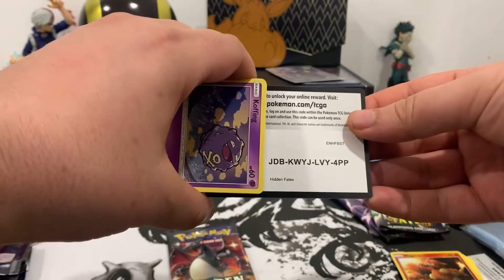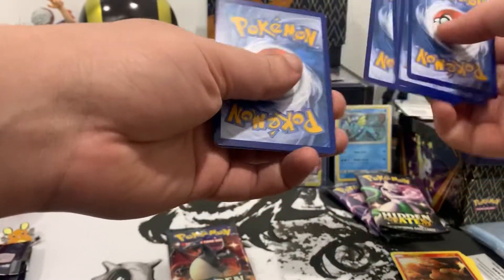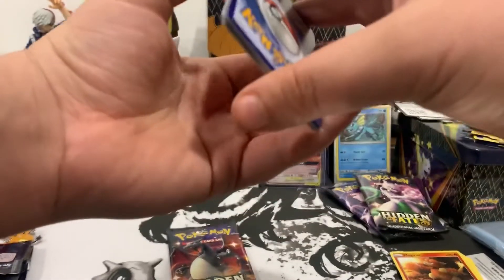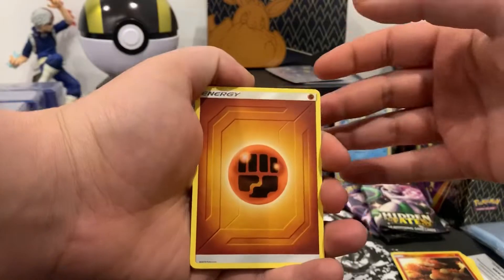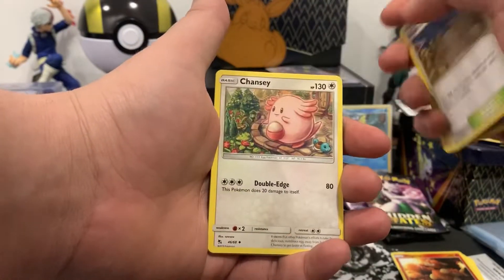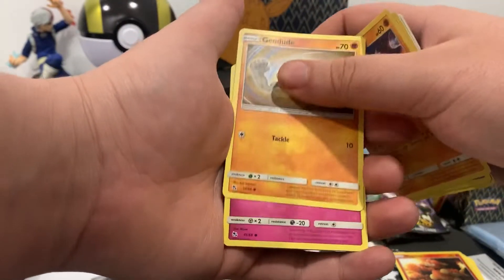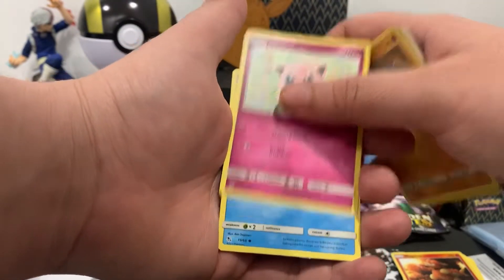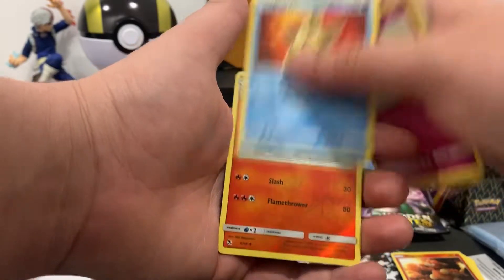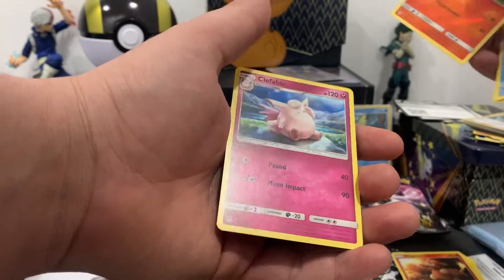Here is the code card — one, two, three, four to the front. We got Fighting energy, Farfetch'd, Brock's, Chansey, Coughing, Cubone, Geodude, Jigglypuff, Staryu. The reverse is Charmeleon and Clefable.